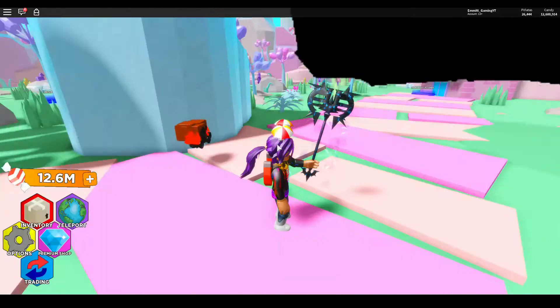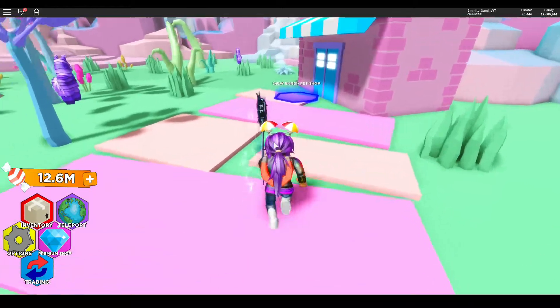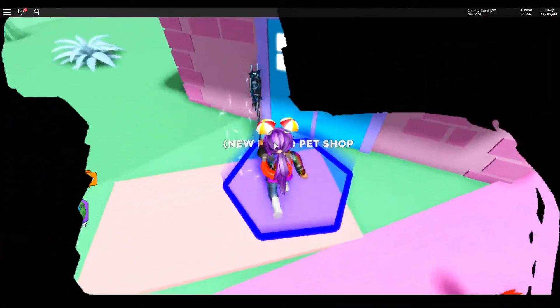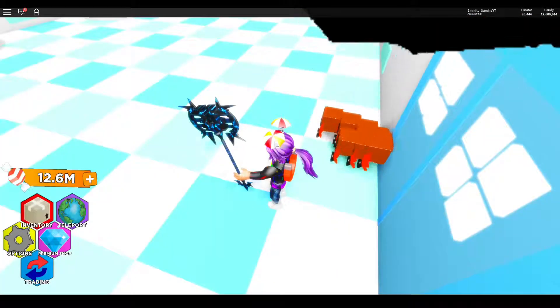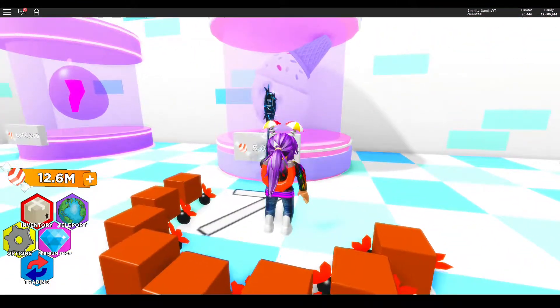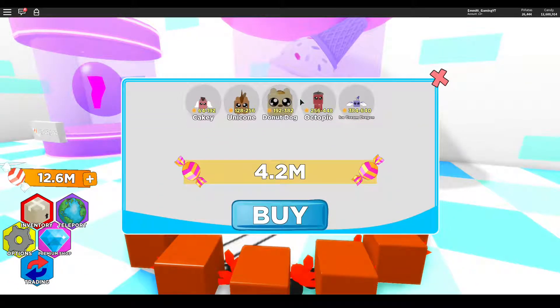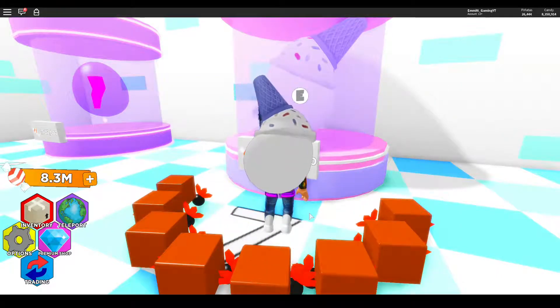We'll go and see what the pets are. It looks like it's got an ice cream hat on it — it looks so cool. Cakey, a unicorn, donut dog, octopi, ice cream dragon. We'll buy a few of these and see what we get.